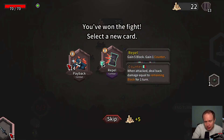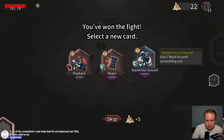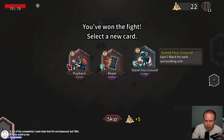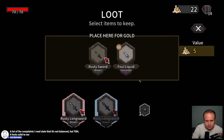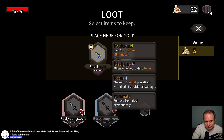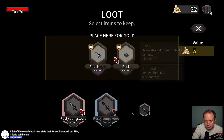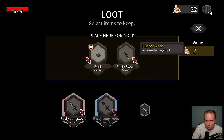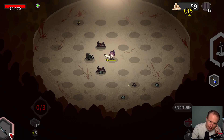Repel — gain 5 block, gain 1 counter when attacked, deal back damage equal to your remaining block. That could be pretty good. I like Stand Ground a lot but it didn't do much for the bosses. I'm not bothered by the balance at least so far — I've only just begun though, clearly. I like Stand Your Ground, I'm gonna grab that. Rusty Sword is not going to generate Fatigue.